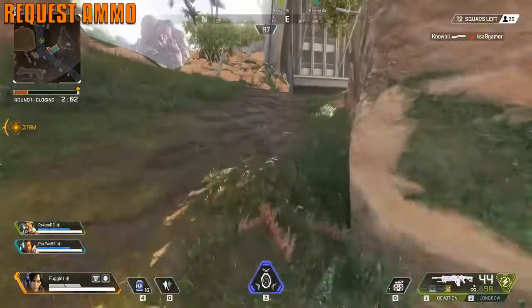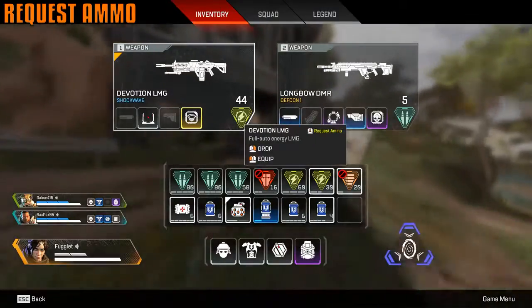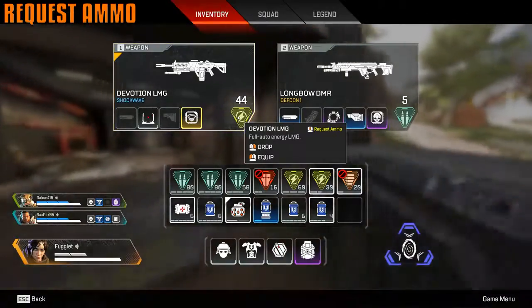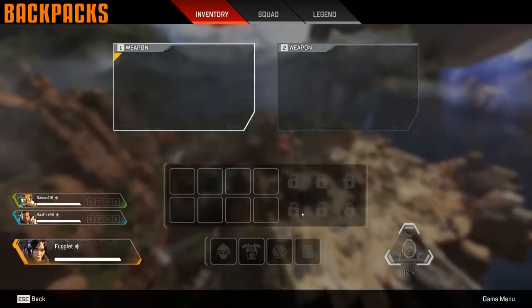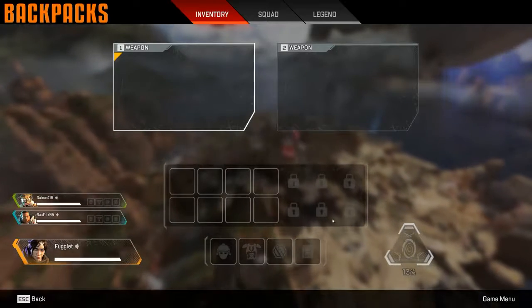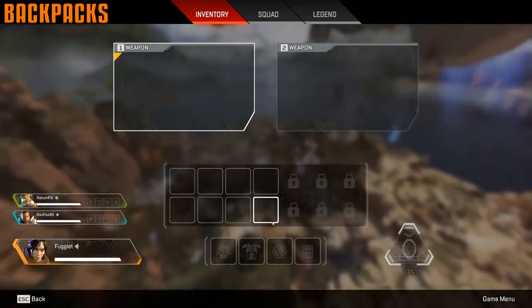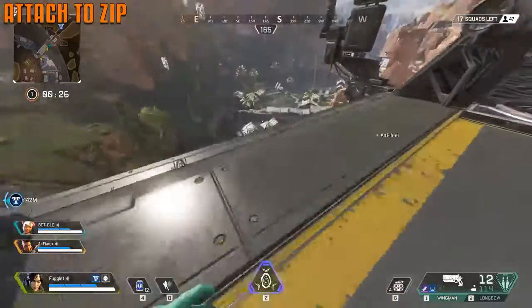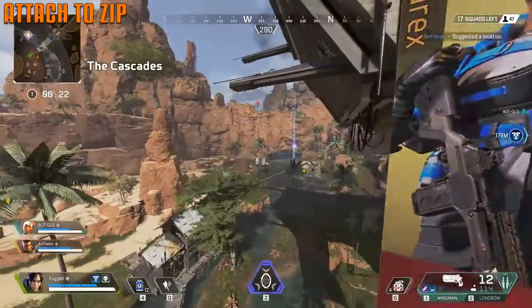You can request ammo by opening your inventory and middle-mouse clicking one of the ammo types — for example, requesting energy ammo. Backpacks let you carry more: gray gives one extra row, blue gives two, purple gives three — max inventory space. You do not need to be at the start of a zip line to attach; you can jump off a ledge and hook right onto it.